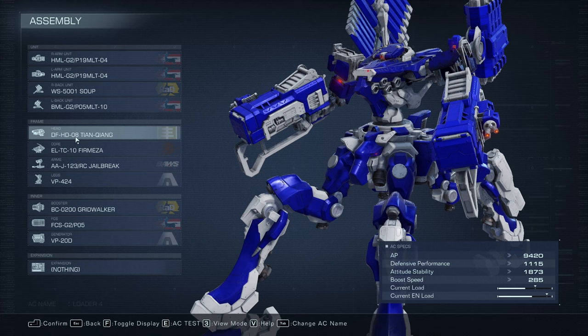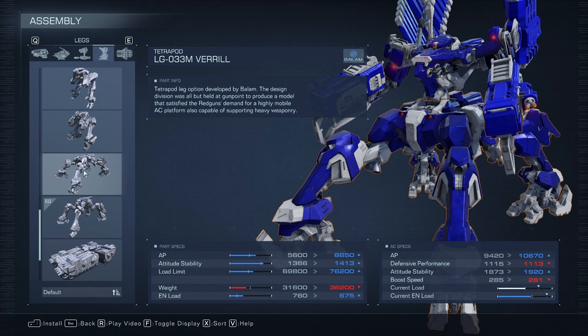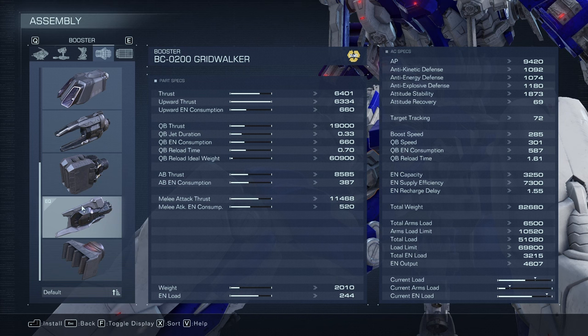The frame is so important for a quad build. The main thing with quad legs — if you don't know how it works — is when you fly up and press the jump button again, you'll hover and it'll barely use your thrusters to stay in the air. So we want to thrust up as fast as possible with as little energy usage as possible. For the quad legs, I go with the VP-424 simply because it weighs less. The biggest problem is that total weight affects the booster. The booster's ideal quick boost reload weight is 60,000, which is almost impossible to reach. So with this build as-is, you won't be able to use quick boost much — maybe once before you're in trouble. But that's fine because you can fly up high and keep your distance.